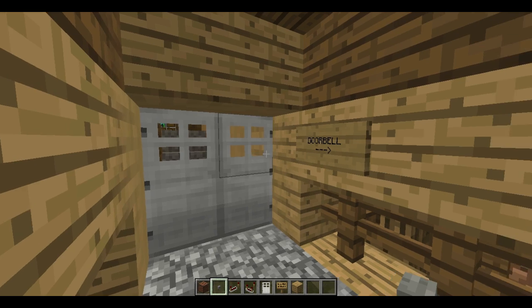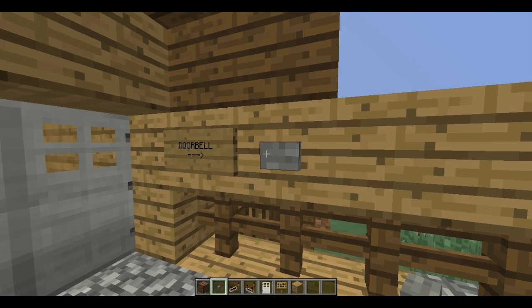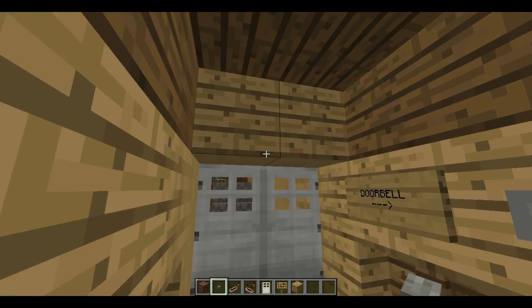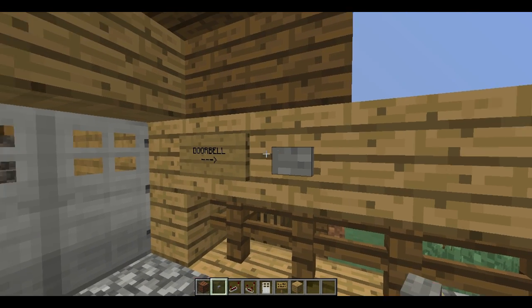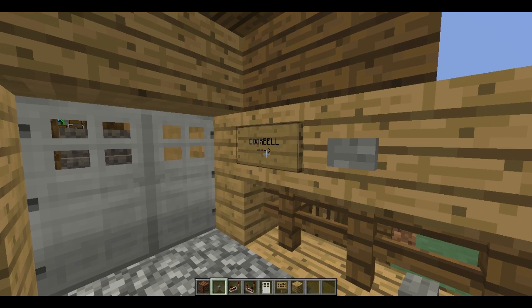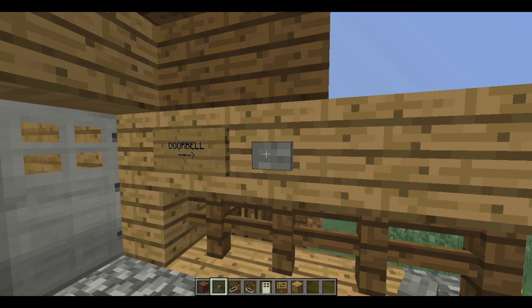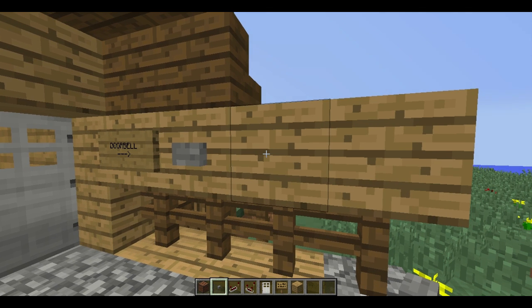First thing is that you need a button, which is going to be your doorbell. Now you don't want to place it near your doors because it's gonna open the door. So make sure it's away from the door, maybe one block away. And you can even put a sign like I have put here. So this is the front end and it's finished basically now.